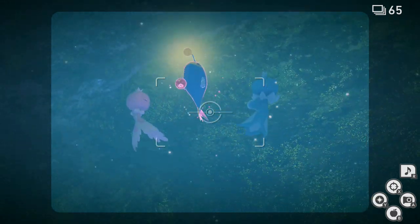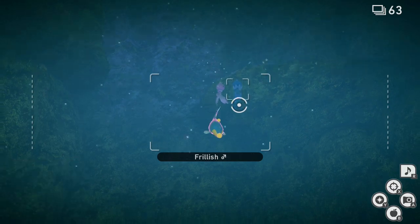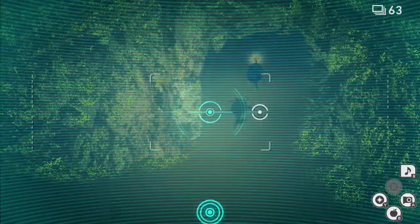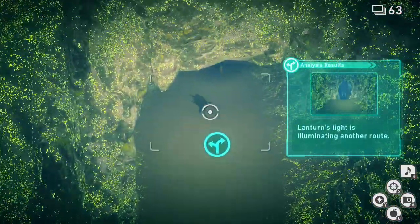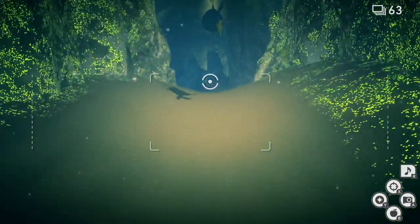Finally, as a way of saying thanks, this lantern you have freed will illuminate a path just at the start of where the Clampearls and Luminians are. Make sure you scan once it's available and start heading down that path, because that is the path that contains Lugia.